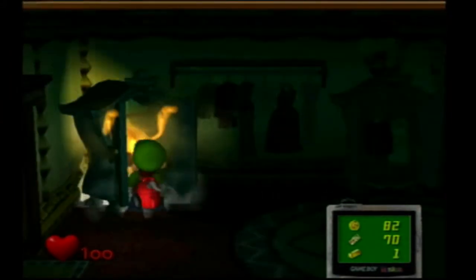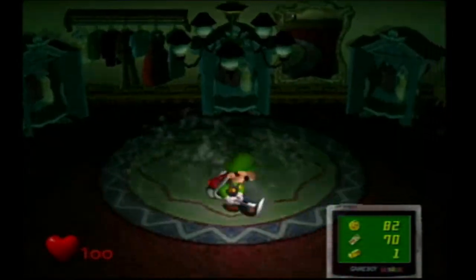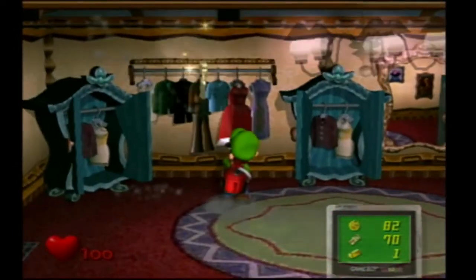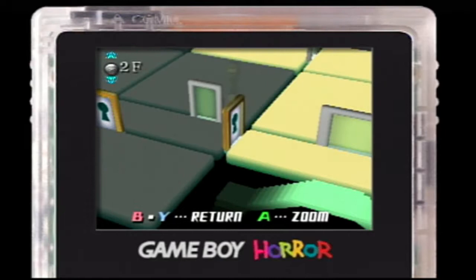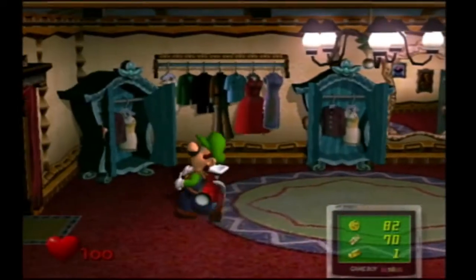In here, we've got the next ghost. Capture this one. Very good. Let's go capture this key. Alright, very cool. So now we got the key back in the main area. We're going to go back over there. But first, let's go over here.